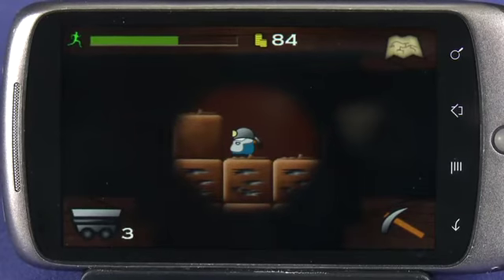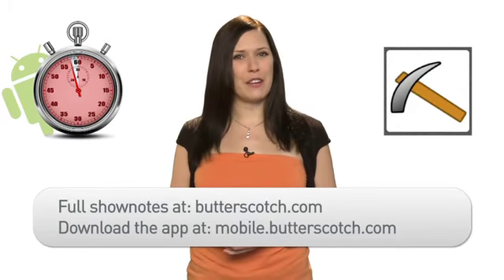If you love this highly addictive game, you can upgrade to the full version called Dig Deeper for $1.99. For more information on this and other great mobile apps, visit butterscotch.com. To download this app now, visit mobile.butterscotch.com.